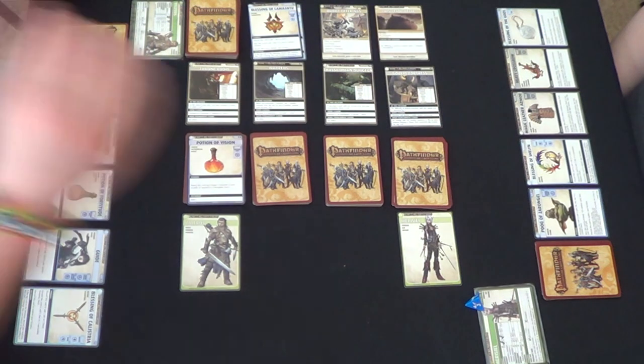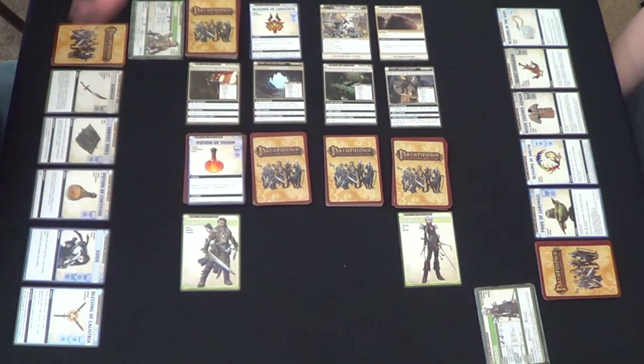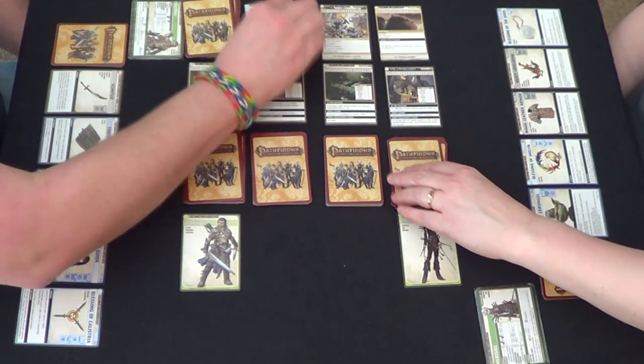I did get it — wait, no. The difficulty of checks to acquire items or weapons is increased by two. Good catch. So that was the scenario difficulty. Unfortunately, I did roll a four, but that will not allow me to gain this. Boy, this is going real well for us at first.